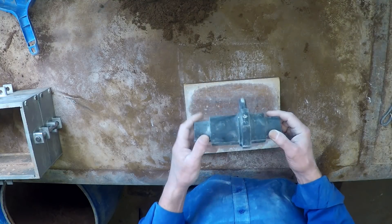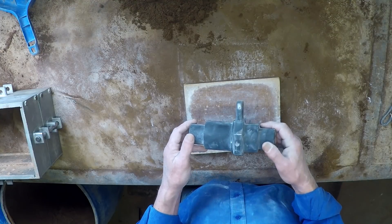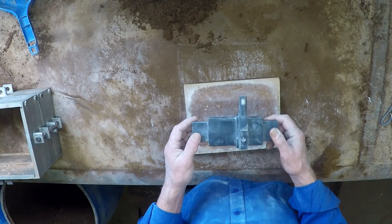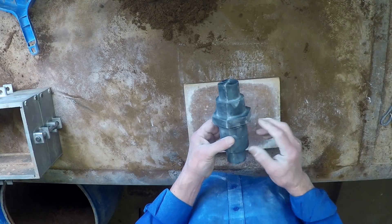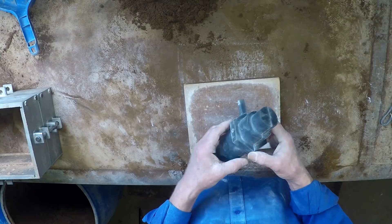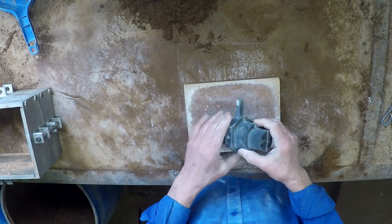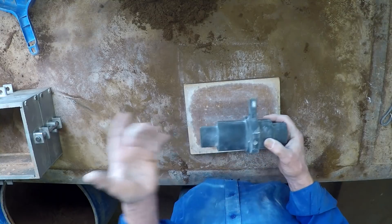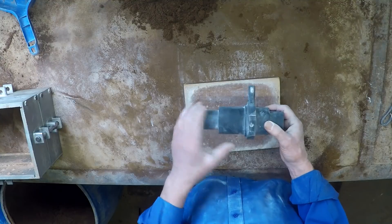This casting I have to make is called a frangible coupling. It's part of a runway light for an airport. After I've cast this part, it gets machined very thin somewhere in it so that it will break easily. The idea is that if a plane accidentally strikes the light on landing or take-off, this coupling will break rather than the plane.